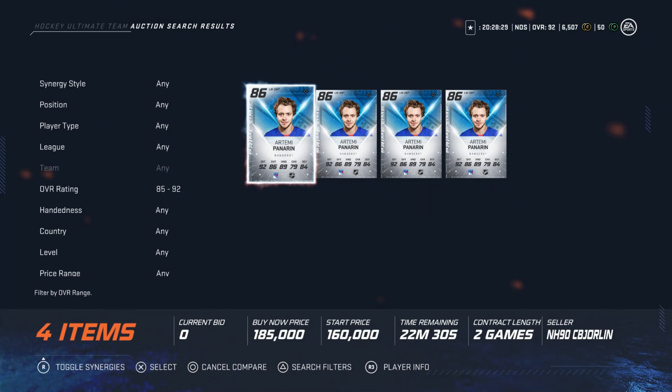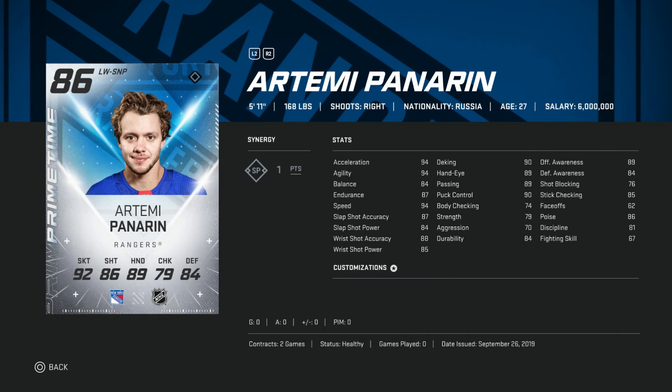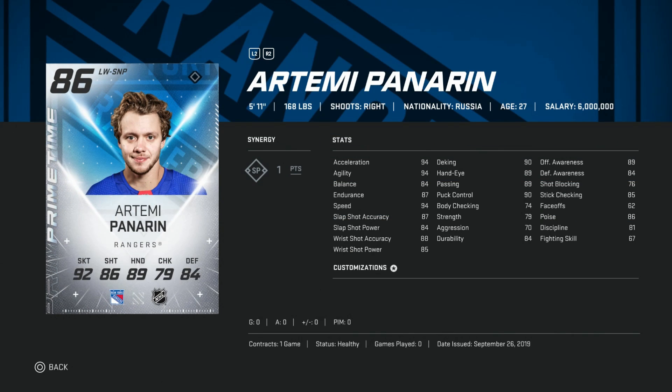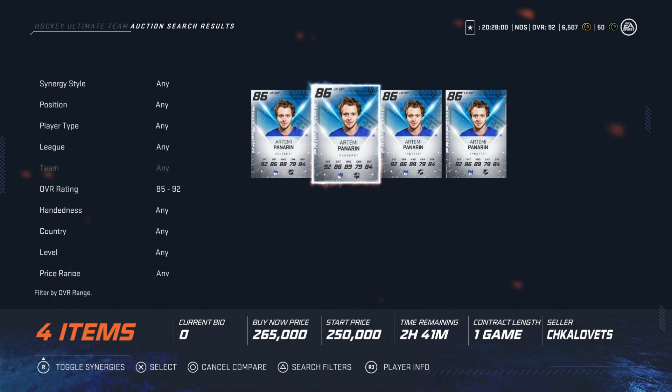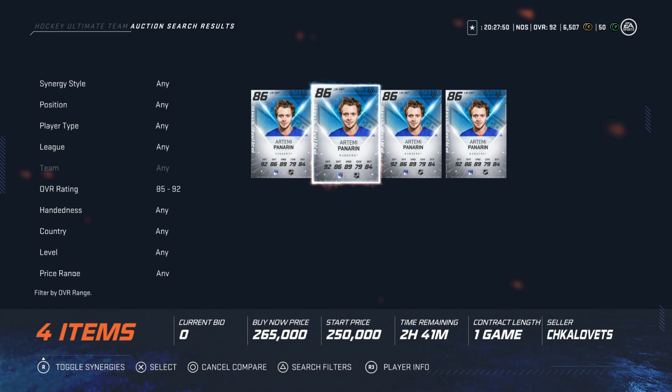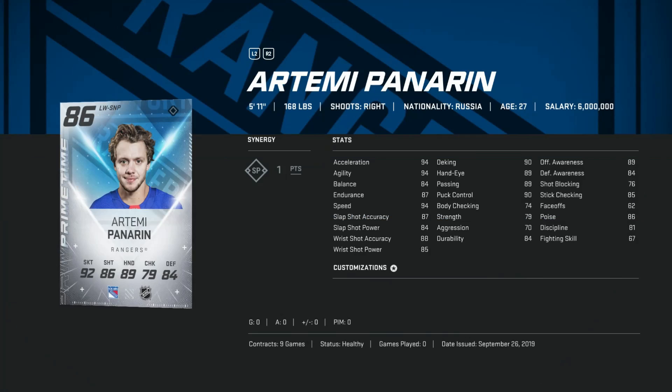Next up would be the primetime Artemi Panarin for around 200K. I get that it's Panarin — he's the hotness on the Rangers. But for what his stats are, and I know he's got an SP, you can just find more well-rounded cards, especially for around 200K. He does shoot right, which is nice. 94 speed, great as well. His wrist shot is 88 and 85. I just wouldn't spend this much on Artemi Panarin. If you're looking for someone like McDavid, who has roughly the same kind of stats — the base McDavid going for almost 120K less than him — just something to keep an eye on. I get why people want to go after him, but I would just avoid him at this price.